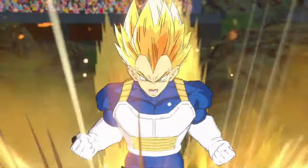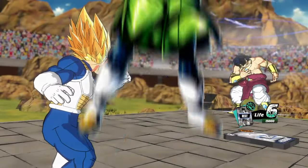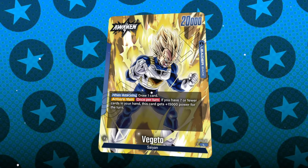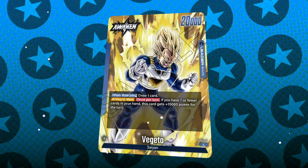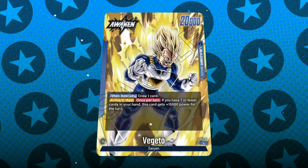The starter deck Blue Leader Vegeta is probably one of the most slept on, underutilized best leaders of Set One, and it's not because of his dashing good looks. It's because of his insane ability upon awakening, where if you have a hand size of 7 or fewer, you can swing with an attack power of 35K — which is an insane amount of battle power, enough to force out any opposing super combos and quite literally sweep your opponents while also dumping their hands.